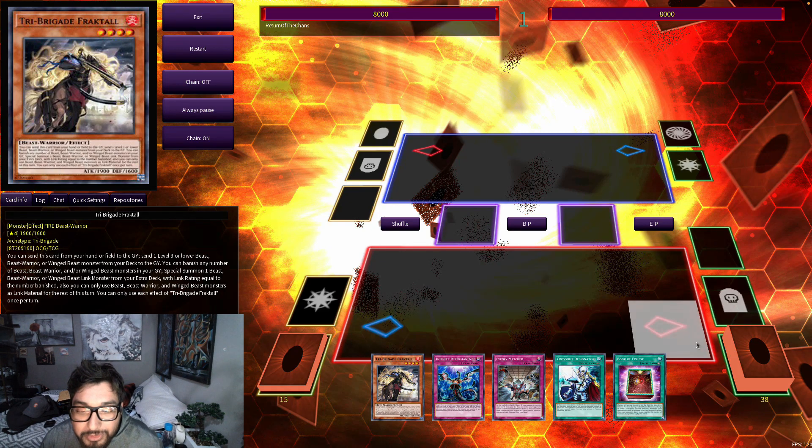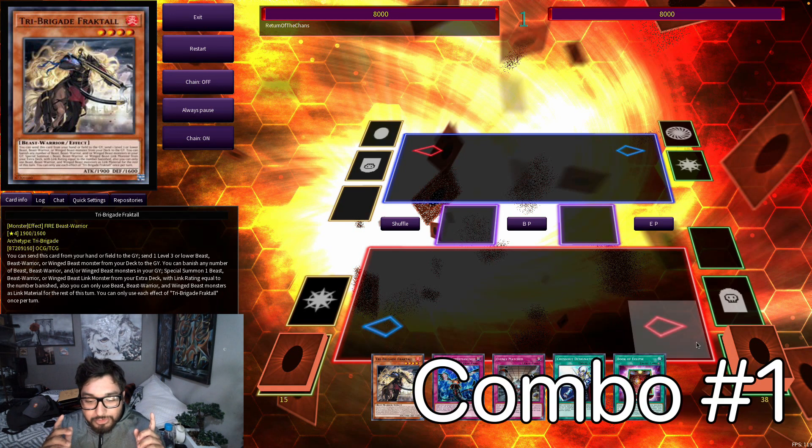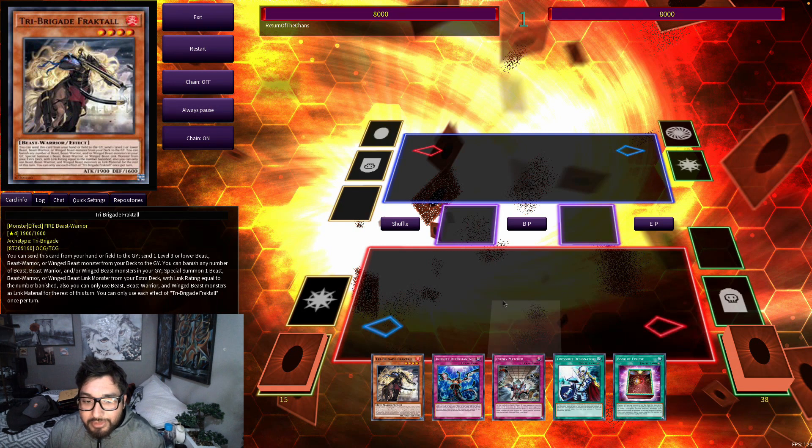What is up everyone, it's Ricky5Santura from Return of Chance. Today I'll be showing you guys a couple of Tri-Brigade Spright combos, starting off with drawing into Fractal or Tanky. Fractal and Tanky basically serve as a one-card combo in the deck, at least the way I have it built.